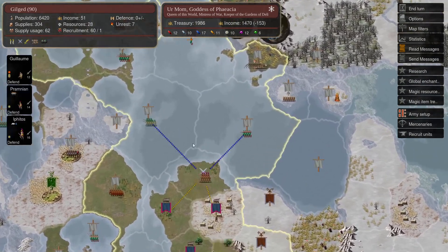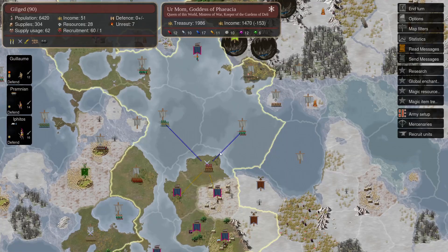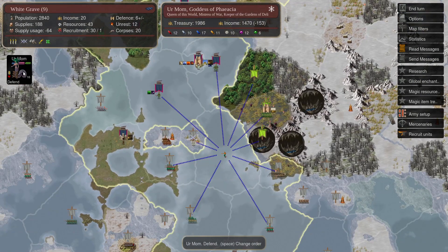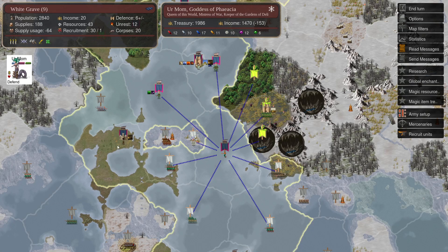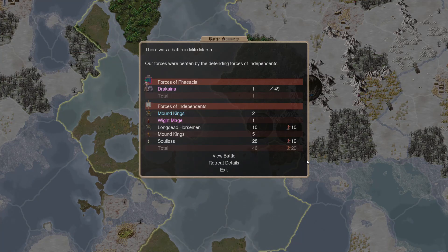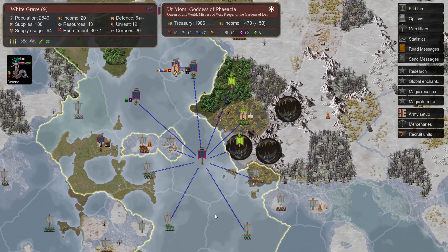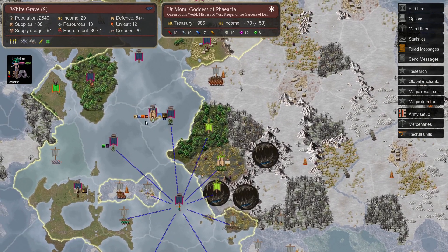Whatever — we got this province this turn, so all is well. When I first loaded into this turn I thought I had lost my pretender, but she survived — she ran away with a chest wound, already recovered one of them. I think I use her to expand somewhere else since this province is basically at one, so we just need to send a few units later to take it. But a disaster of a turn for sure — bad choices by me.